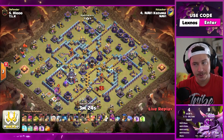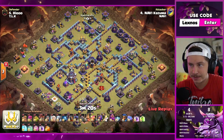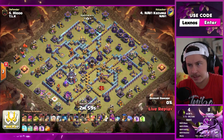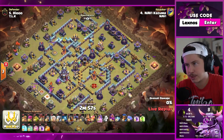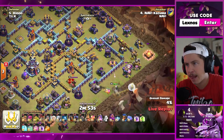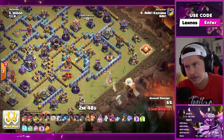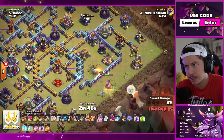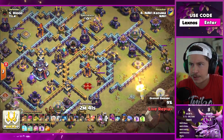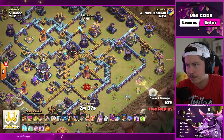Kazuma is in with some queen charge Lalo, with a jumping spell. Two super barbs, battle drill currently activated. Queen on the right side over here. Does he want queen to walk to the right, and then in toward the scattershot? And then we can jump all the way to the core somehow — it's going to be interesting to see his jumping placement. He's going to go with the freeze first.